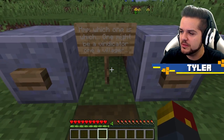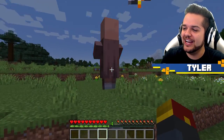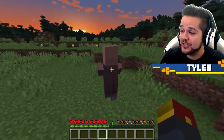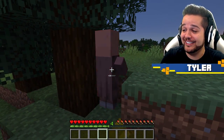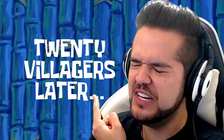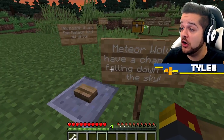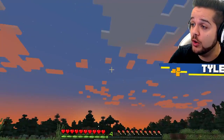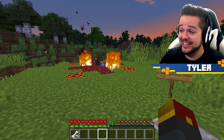Hmm, which one is which? One might be a vindicator, one might be a villager. Give me your bones, because you're not good for anything else. I got a bone to pick with you. Oh, now you're stuck. Done deal. Thank you so much! 20 villagers later... Meteor wolves have a chance of falling down from the sky. Approach it, and the meteor wolf will grow.